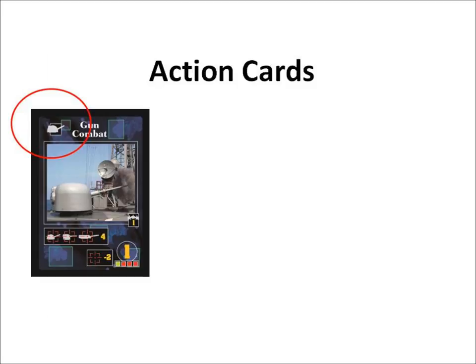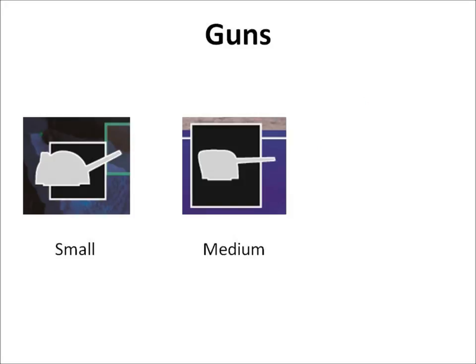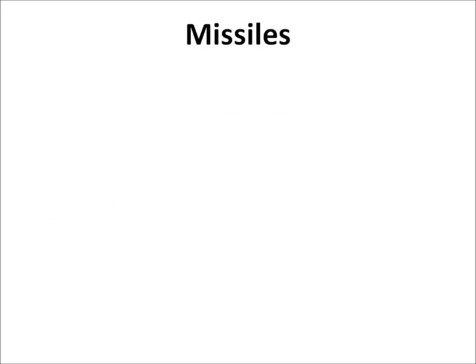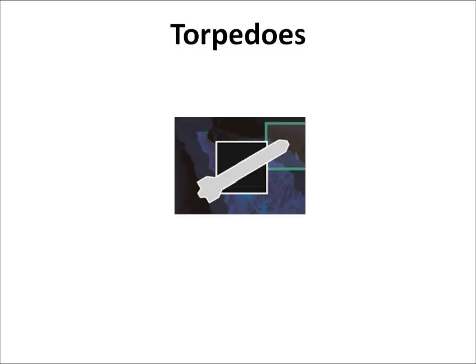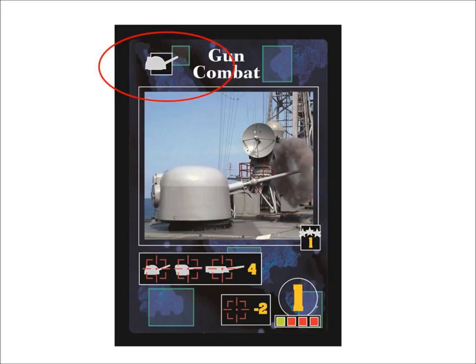Action Cards: Gun, missile, and torpedo action cards each show which weapon mount your ship must have to launch the attack. There are three types of guns: small, medium, and large. There are two types of missiles: surface-to-surface and cruise missiles. Active submarines can make torpedo attacks on an enemy submarine or ship in any row. Action cards also have a reinforcement point value you can use to bring in ships from your reserve deck. Aside from choosing to use a card to attack or as a reinforcement, some cards can help you defend your fleet. The defense symbols, surrounded by red targeting reticles, show which attacks this card can attempt to stop.